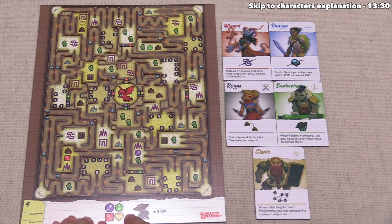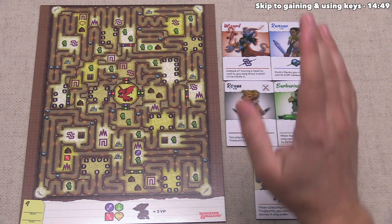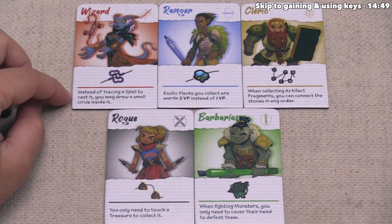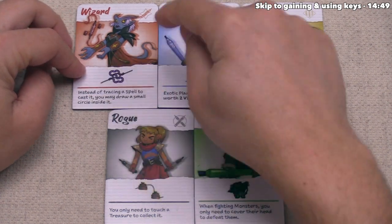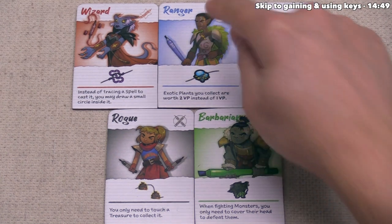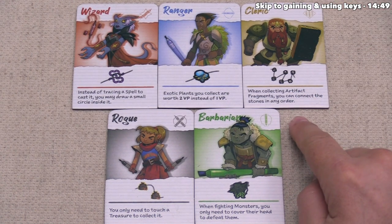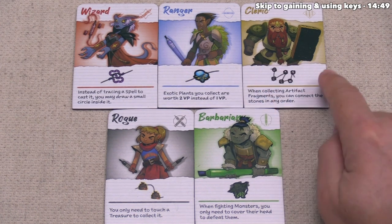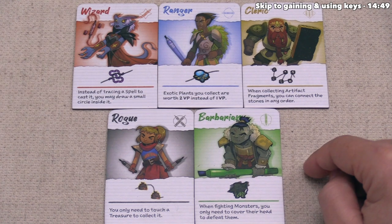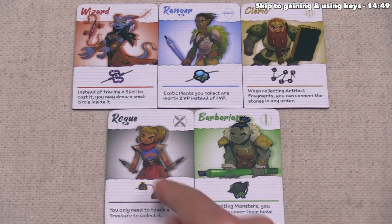That next maze is map four, which has a new mechanic: keys and locks. But first, let's discuss the characters. At the start of the game, each player takes one character and uses it for all mazes that session. The wizard lets you draw a small circle inside a spell instead of tracing it fully. The ranger makes exotic plants worth two points instead of one. The cleric lets you connect artifact stones in any order instead of numerically. The barbarian only requires you to cover a monster's head to defeat it — though not for bosses. The rogue only requires you to touch treasure to collect it, not fully encircle it.